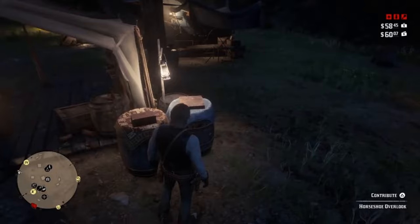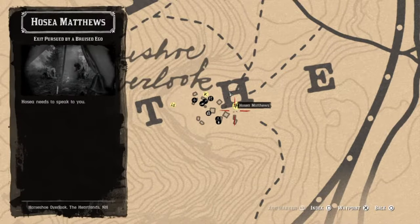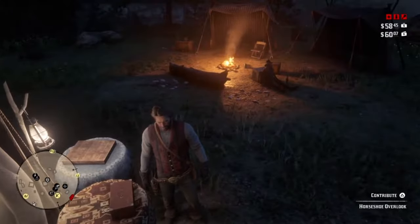The ledger is where you purchase the leatherworking tools and also all the upgrades for the medicine and the provisions wagon. You will get access to the ledger only after completing the mission Money Lending and Other Sins with Leopold Strauss. I also recommend doing the mission with Hosea called Exit Pursued by a Bruised Ego. This will give you access to the stables and ultimately a better horse, as well as access to the campfire in the open world which will eventually lead to the ability to fast travel from anywhere. Fast travel is also purchased from the ledger when you have access to it.